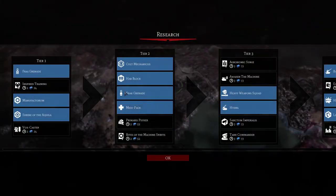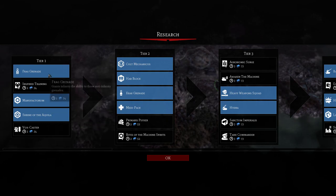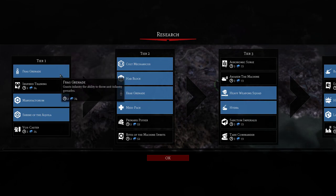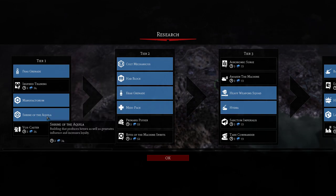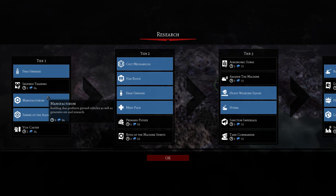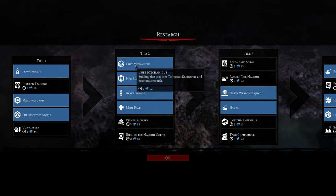Let's take a look at research — how do you progress? If I'm being honest, I recommend getting these three really early. The frag grenade is the first thing I recommend you research. Getting the frag grenade for the Guard is important because Crude Hounds can tear your Guardsmen to pieces, but if they have a frag grenade they can sometimes one-shot them depending on their level, which is very nice. Next, the Shrine of Aquila — if you get that, you can pump out a Lord Commissar and use him as your front-line tank unit doing damage and gaining experience. Next, the Manufactorium — this will produce your ground vehicles.